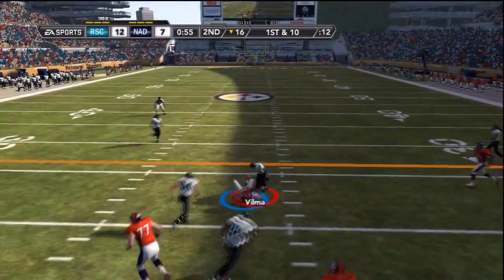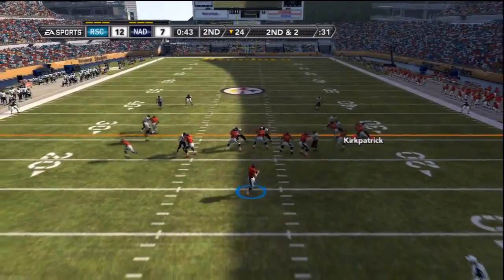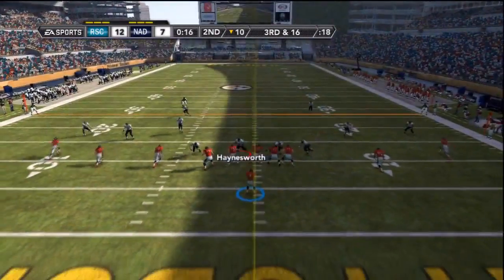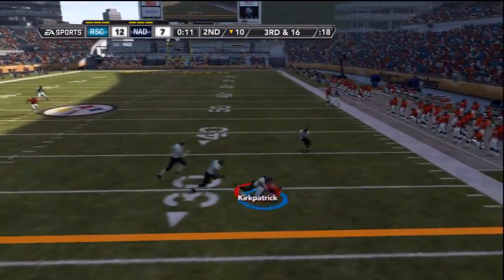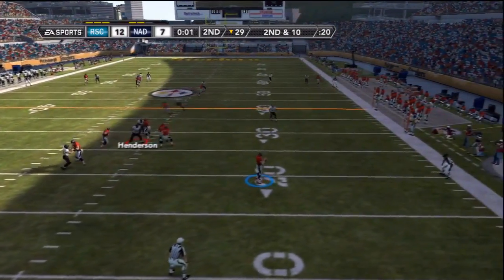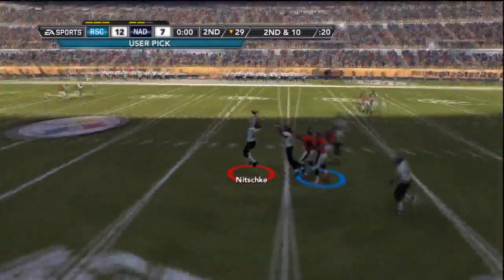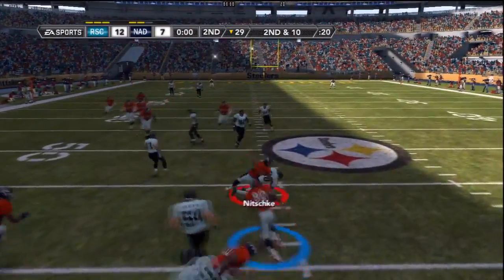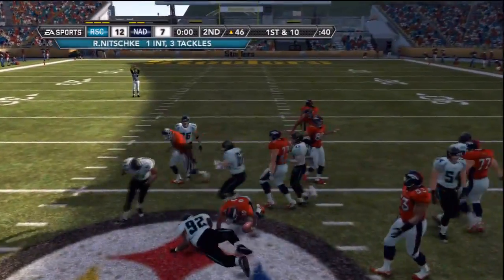50 seconds until the half. Nottisfan's offense back on the field, Tony Romo in the shotgun rolling to his right. Reggie White catches up with him for the sack — only 16 seconds to go. Tony Romo rolling right again, hits his target. Four seconds left, Romo lobs it deep and it gets picked off by Ray Nitsky, who tries to bring it back. No time left — that takes us to halftime.